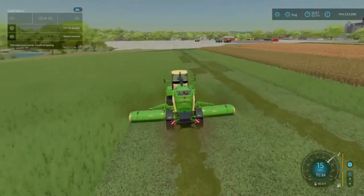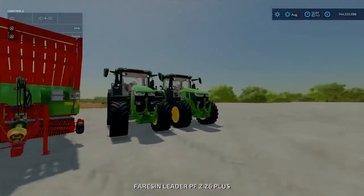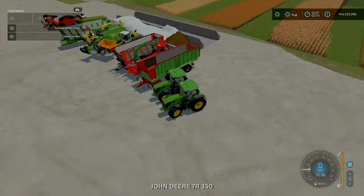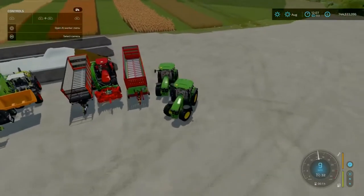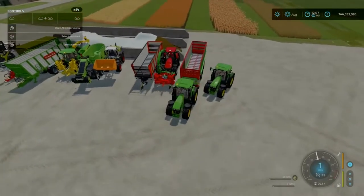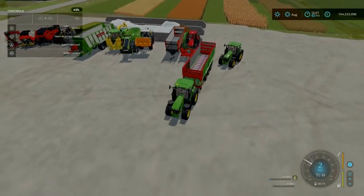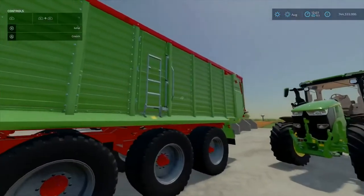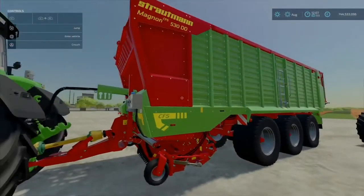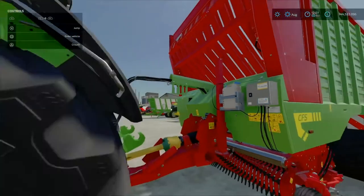Now we're going to pick this up - we'll grab the John Deere and the loading wagon will be this one. There are two symbols here: one at the bottom which is what goes into the wagon, and the second is what you can add to increase the yield of your chaff or silage.